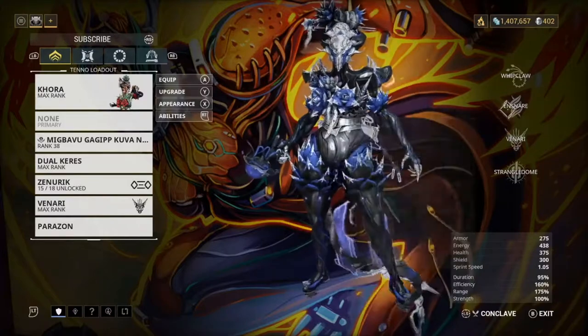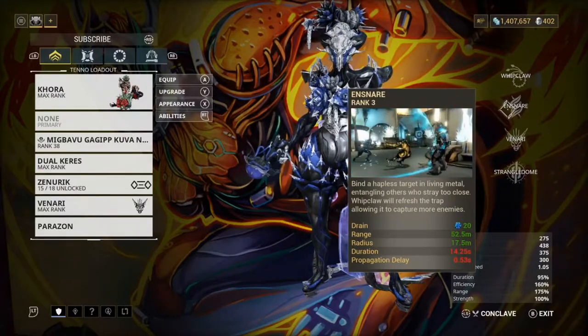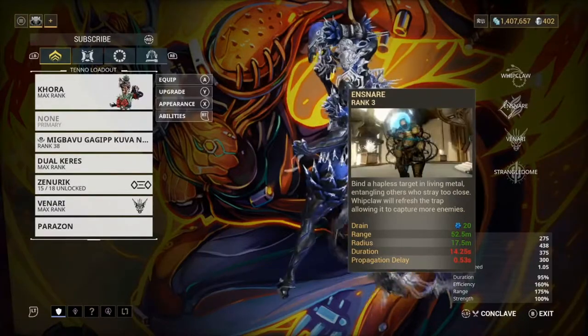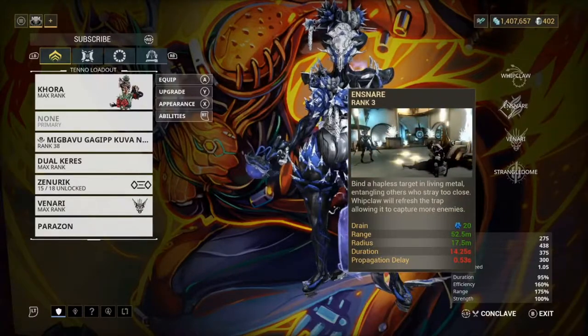Something I actually recently learned on my Twitch - Ensnare can actually trap the acolytes. Someone told me that you can ensnare the acolyte, trap them, basically stun them, and they can't do anything to you. If you want to check that out, my Twitch link is in the description - I stream Monday to Friday.